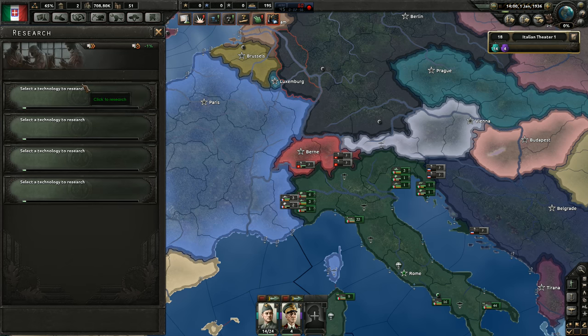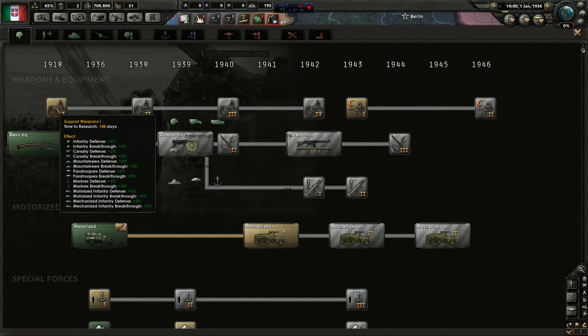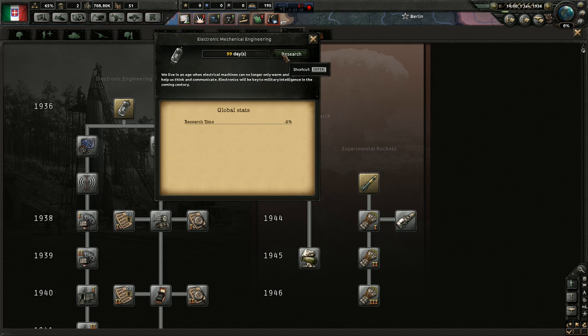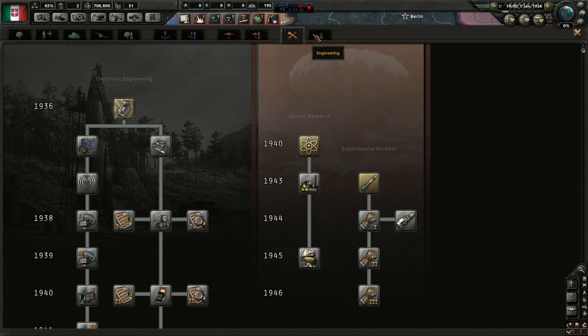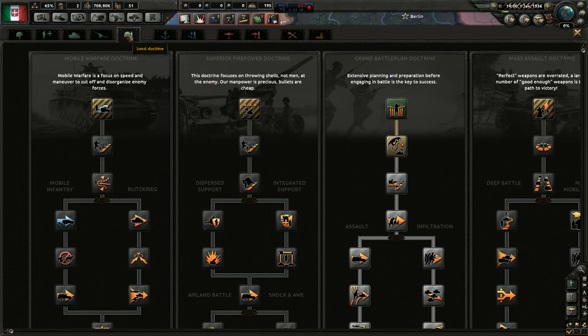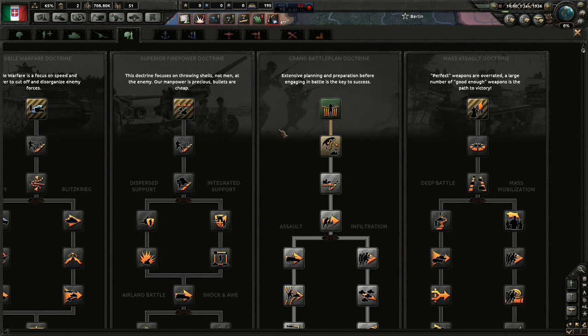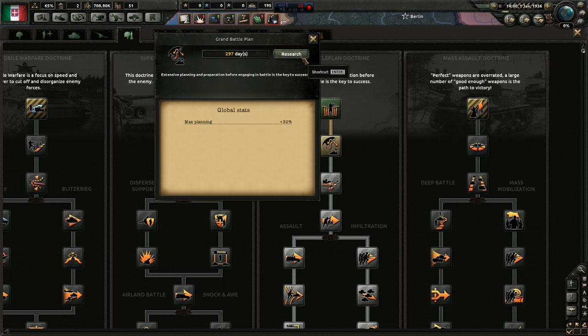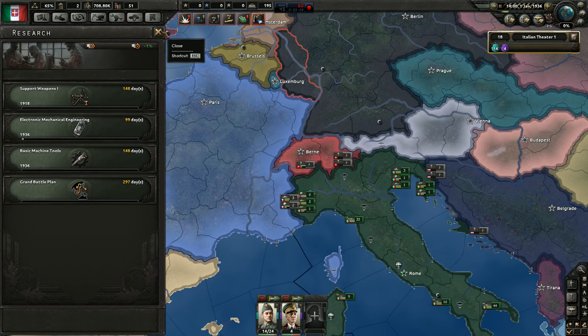Alright, research. Let's start with support weapons. Let's start with electronic mechanical engineering - that speeds up other research. Machine tools. And land doctrine, of course. We have a grand battle plan started. I prefer mass assault, but if we have this started, I should probably follow it just to get the better option. Let's just follow the started tree.